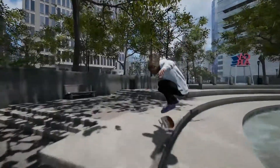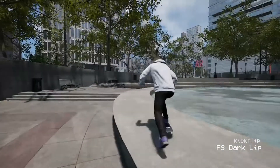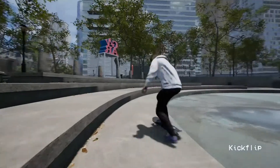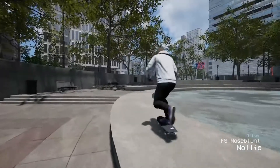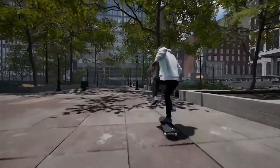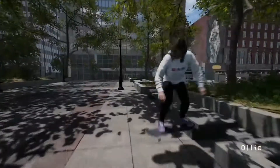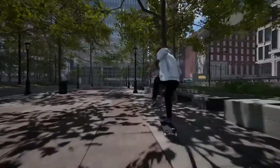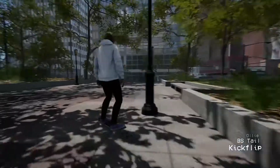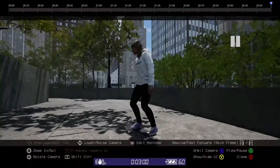I wanted to do a dark slide on it, just because I know how to do them now. I had to look it up — I'll give you guys the truth, I literally could not figure it out. In real life you gotta catch it upside down, so now you know the secret to dark slides. I'm gonna tail slide this — oh that was smooth. There we go — and a half cab flip out. I almost said the wrong trick name but you get the point.